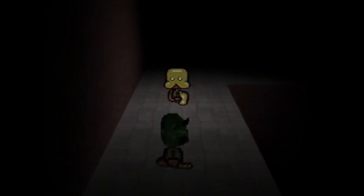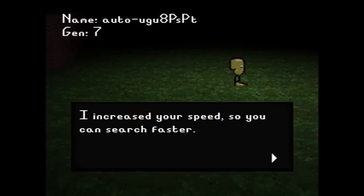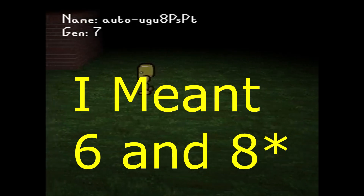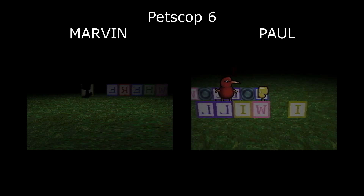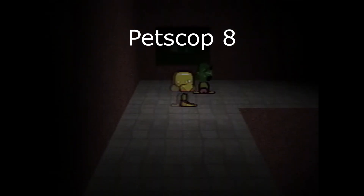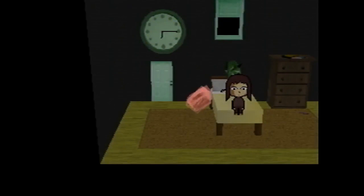We all know that Marvin moves faster than Paul by about 15-20%, as proven in Petscop 20. So we can tell who he is by seeing how fast he runs and comparing it with Paul's speed. It is Marvin in Petscop 6, 7 and 8 — as you can see, he runs faster than Paul. And we hear people call this guy Marvin all the time, and he's been shown to kidnap Care. People even reference him kidnapping Care.